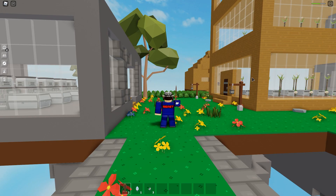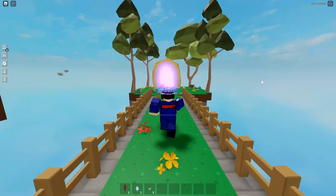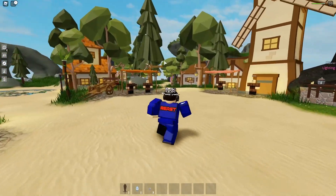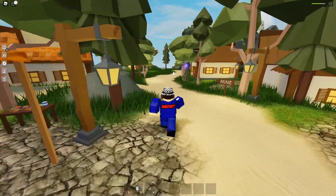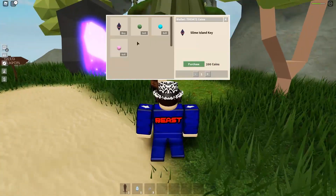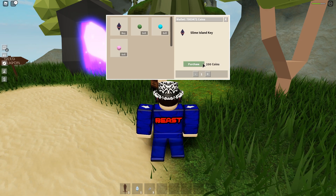So we're gonna be first checking out the new mob, which is the Bulk 4 mob and the new island. I will be showing you guys how to get to the new island as well as how you can get the key. So the first thing you're gonna want to do is come to this main hub right here. After you enter the portal, go straight here and go to the slime island entrance. You have to go to this guy right here, talk to this person, and then grab yourself a slime island key.